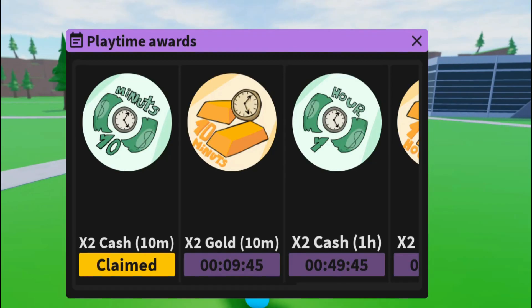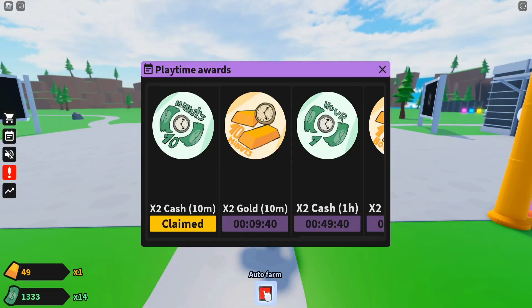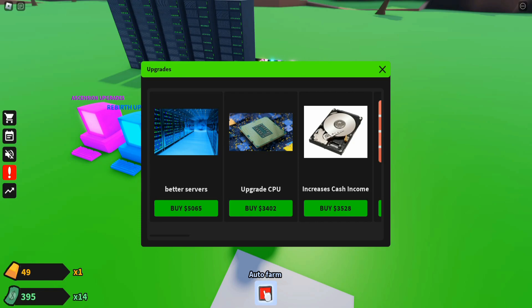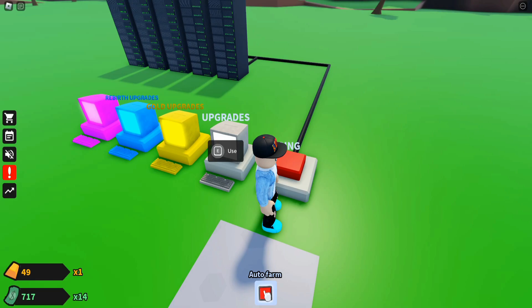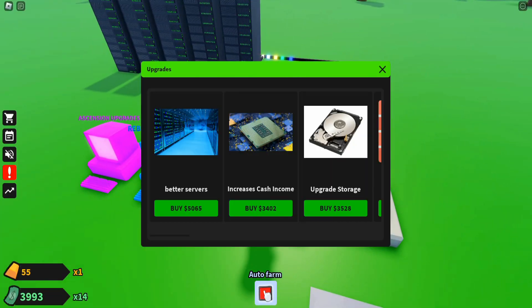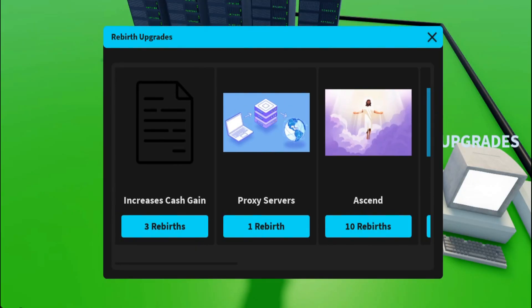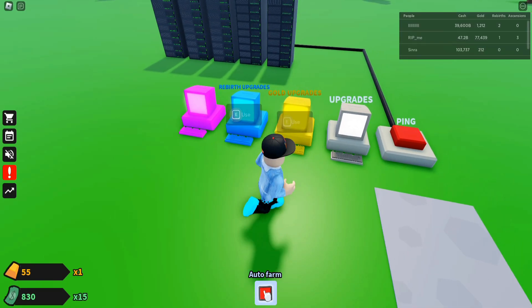The boost converts our 14x into 28x cash. Time to upgrade more — buying the CPU upgrade since we can now afford it. I'm wondering how to do the next rebirth. The next upgrade costs 3,500 and there's an increased server gain tied to rebirth — I'm not sure how to rebirth in this game yet.